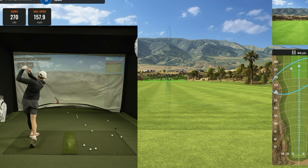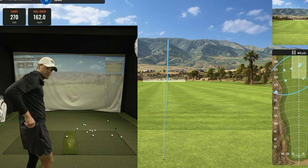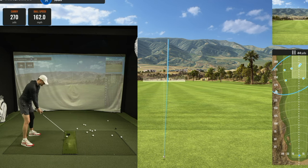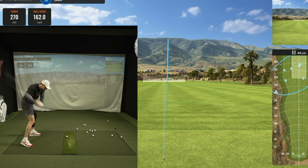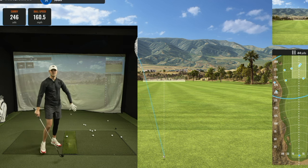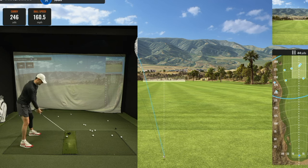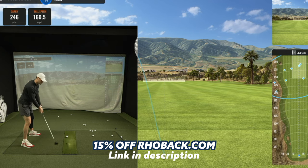That keeps us above that 250-yard average we were looking for. Still ahead of schedule with the persimmon — right now I'm averaging 252 yards. These challenges do get harder as we go; this is definitely one of the easier ones. We're tucking the hood in — shout out to Rowback, love these t-shirt hoodies. For what we're doing right now I feel like it needs to be tucked in, get a little more aerodynamic. Click that link below, get yourself a Rowback, 15% off your first purchase.